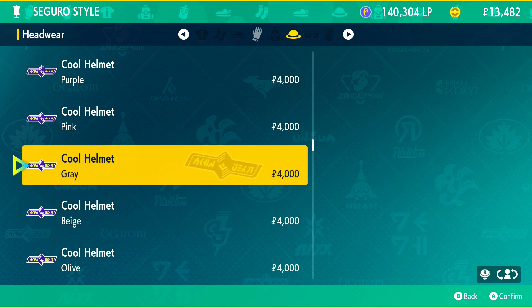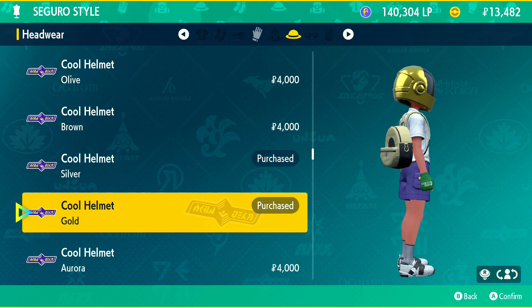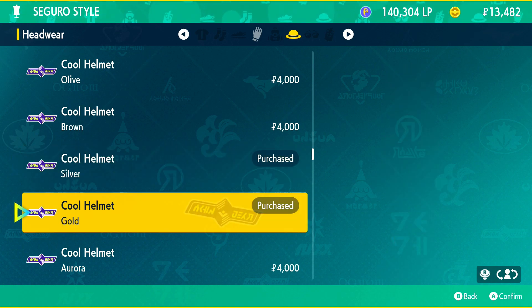When you walk inside and go over here to the hats, you'll find all the Daft Punk helmets in many different colors. As you can see I have the gold right now, but you can also get silver, aurora, and any other colors that you would like. They even have pink.